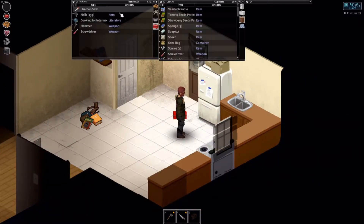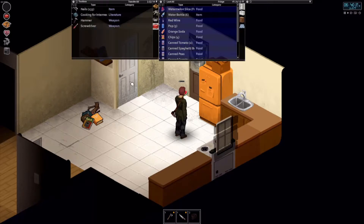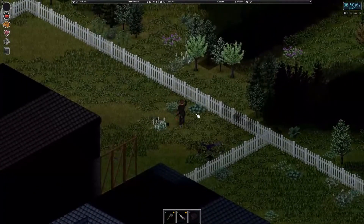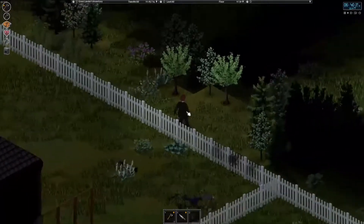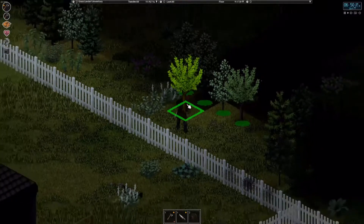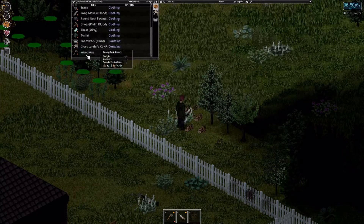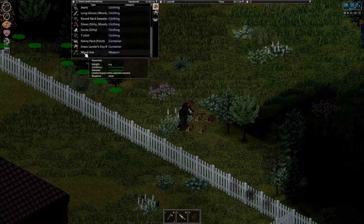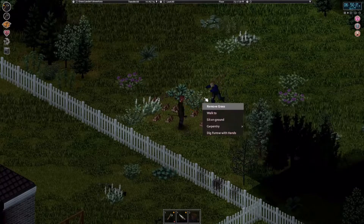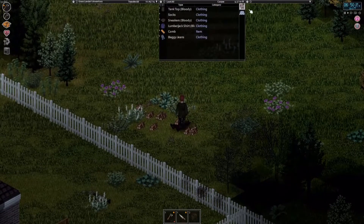Let's grab the saw out. Eat some watermelon and let's get working on our wall. We could take apart these fences but I don't think we really need to. Get on the ground — easy kill.